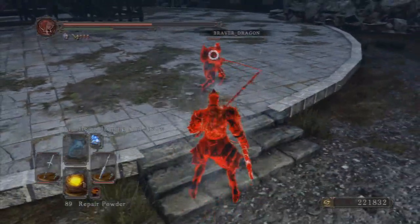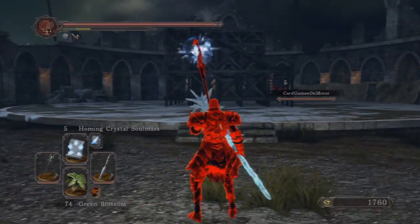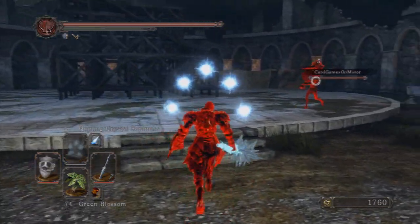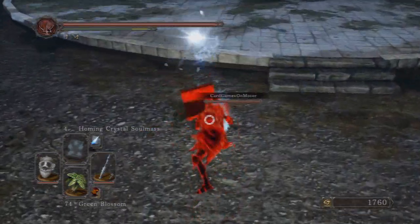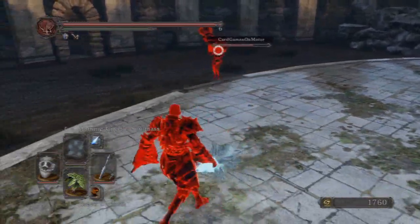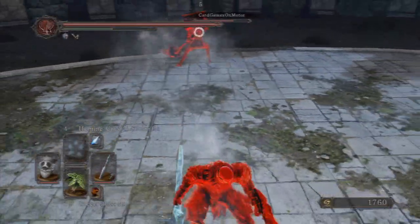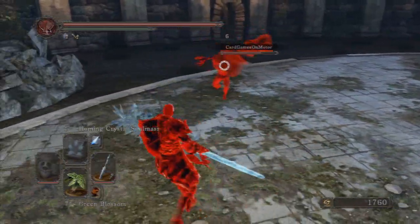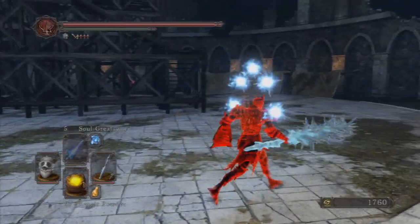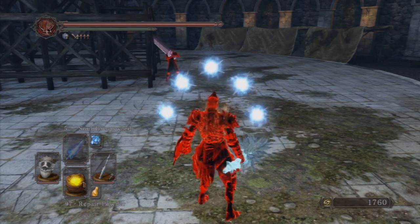Last thing on the pros list: this weapon has incredibly high critical damage. If you've been criticized by a lance in the past, it still does a ton of damage. You can see in these clips when I critical someone — whether it be on riposte, guard break, or backstab — it does an immense amount of damage. That's also combined with the fact that I have it infused and with Crystal Magic Weapon, but still that damage is insane. These clips are on New Game, so on New Game Plus it does 1.5x, or 50% more damage.